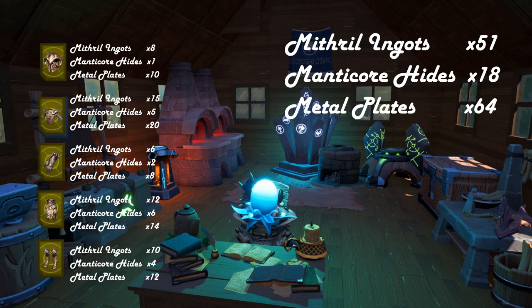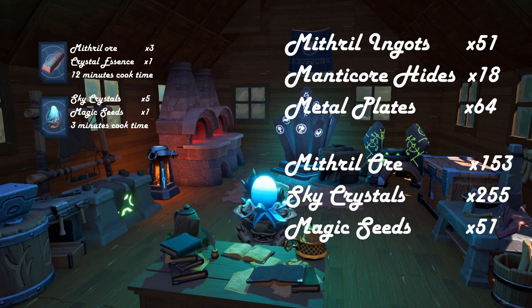In order to craft each of the five pieces of ringed armor, you are going to need a total of 51 Mithril Ingots, 18 Manticore Hide, and 64 Metal Plates. The Mithril Ingots are crafted, so you're going to need another 51 Magic Seeds, 255 Skystone, and 153 Mithril Ore.